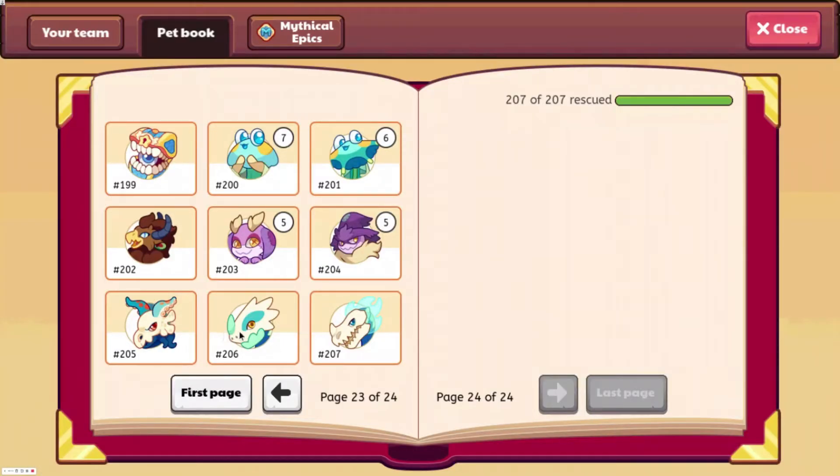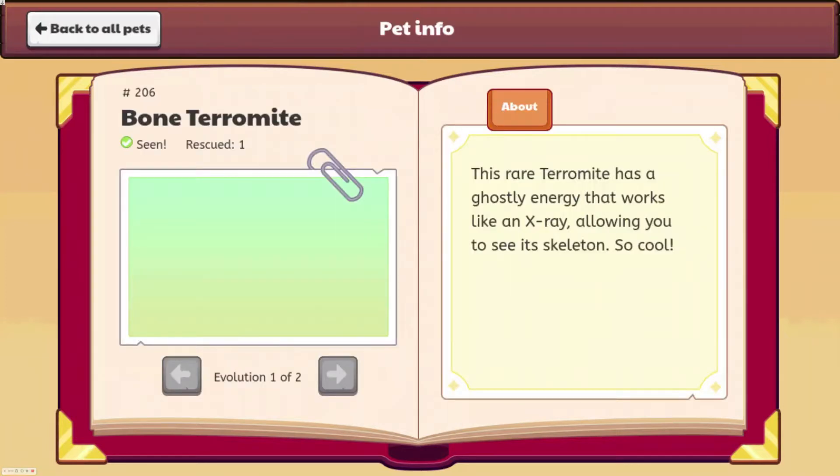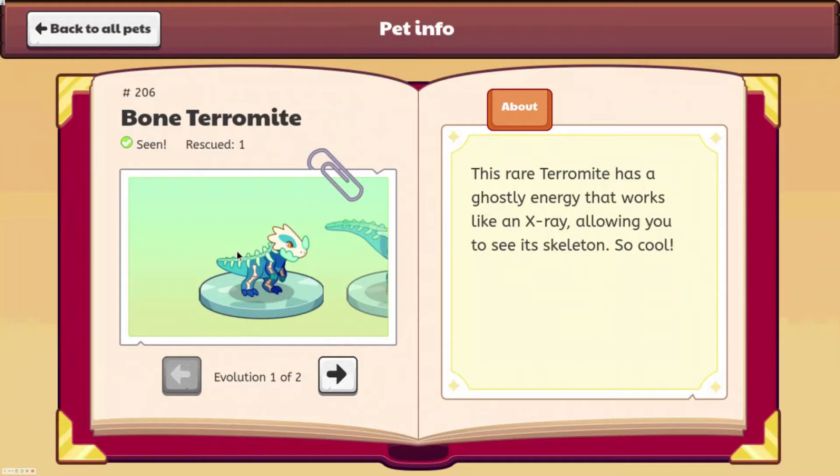Alright, so as we can see, they are right here. Let's go ahead and look at the Bone Terramite. This looks really cool. It has a white sort of bone on its head, and you can see its bones on its body. It has a really cool looking spine, and it says: 'This rare termite has a ghastly energy that works like an x-ray, allowing you to see its skeleton.' So cool. I can see why this is in the fall Ultimate Membership box because it's skeletons — you can associate that with Halloween.